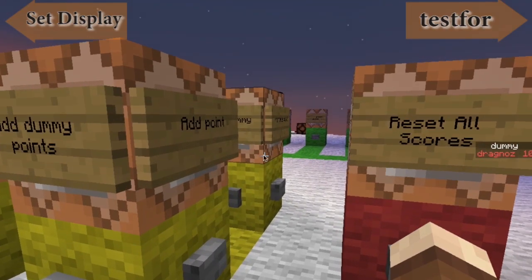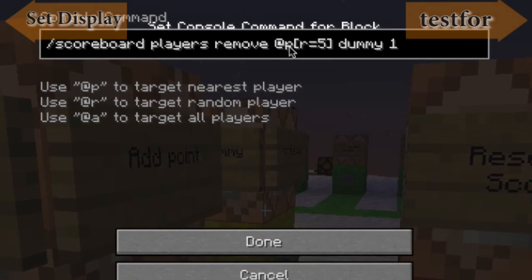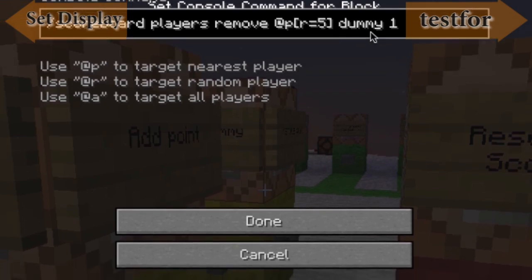The remove command is exactly the same: scoreboard players remove, add player who's within five blocks, dummy one. So remove from the dummy objective one.